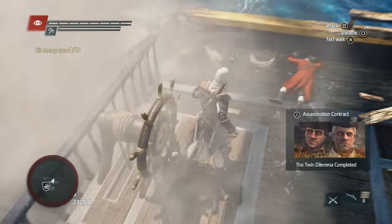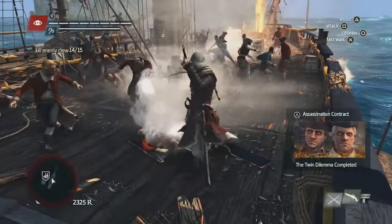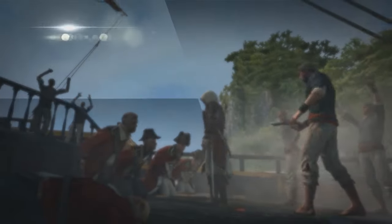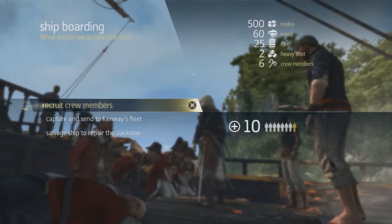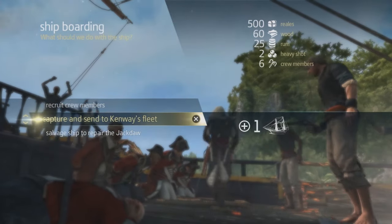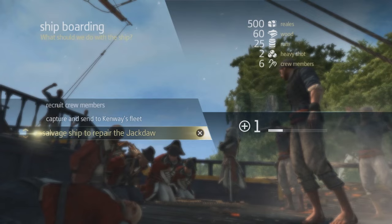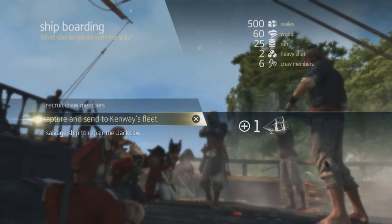Now that we've taken out the captain, we still need to take out a few of the crew members to complete this boarding. Now that we've plundered the ship, we're going to gain that rum we saw earlier, but we're also going to gain ammo, crew members, and some gold. With every boarding, there are three options: you can gain crew members, send the ship to your fleet, or salvage the ship to repair the Jackdaw if you took too much damage. In this case, since we did well, we're going to send the ship to our fleet.